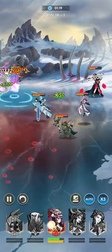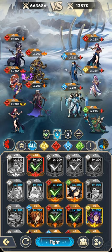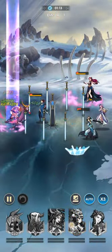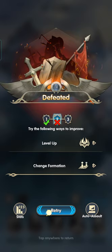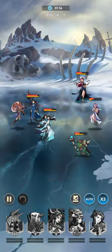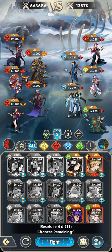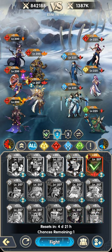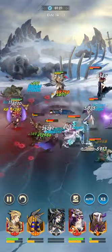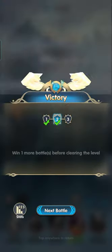A little bit more and we can gain energy to pop the second ultimate. We need the second ultimate to pop. Let's just rent something from the friend list and go. Got it.